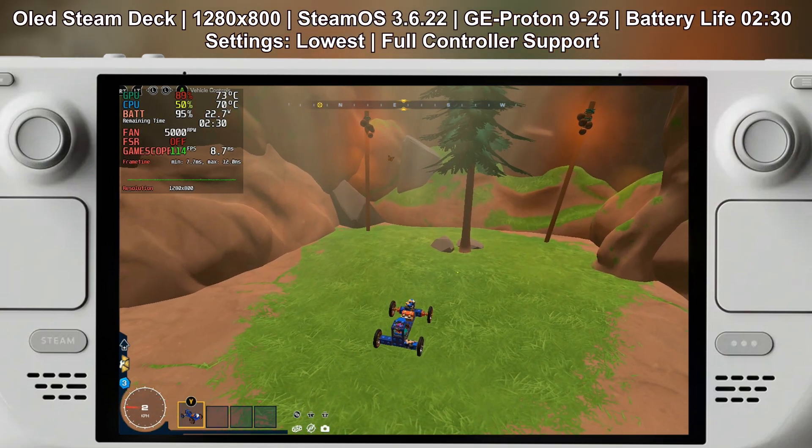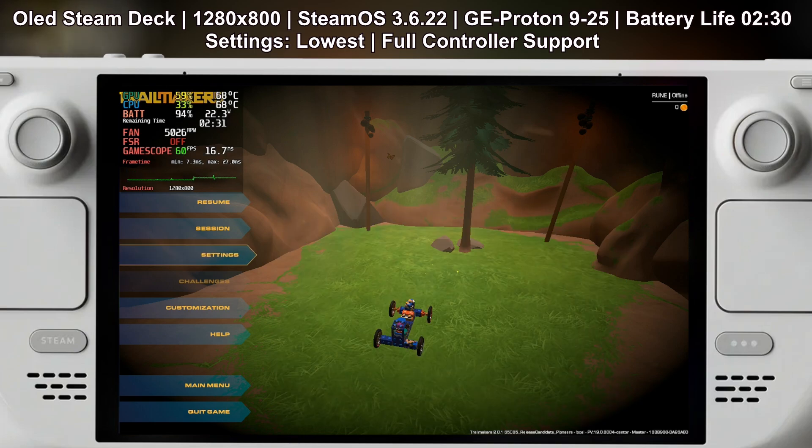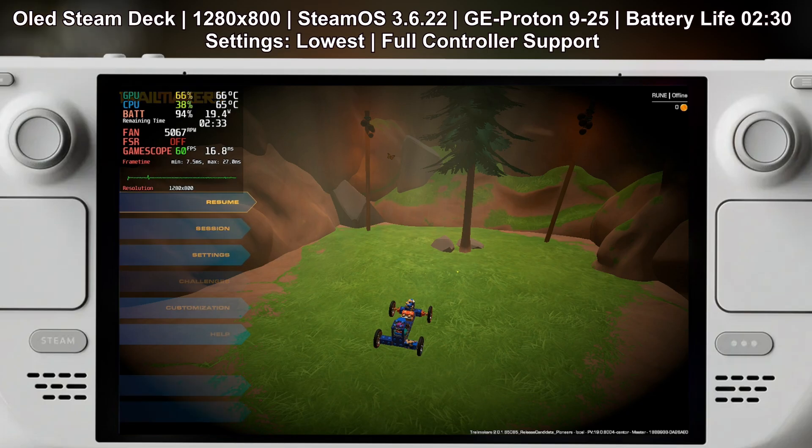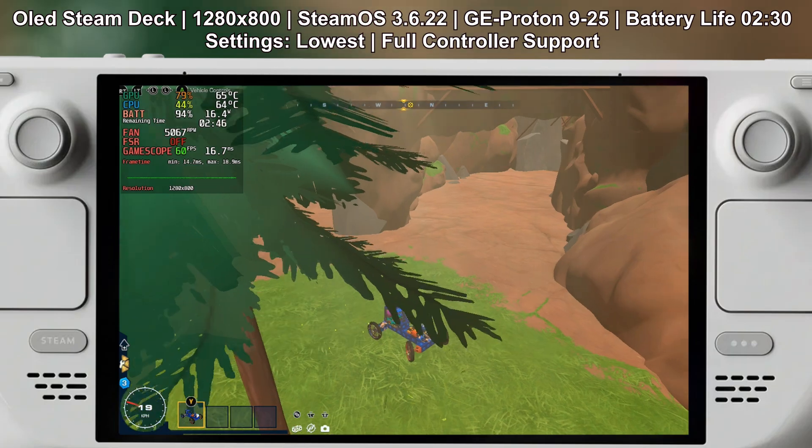Let's talk about how the game actually runs on the Steam Deck. On the lowest settings, it will run at 90 fps on the OLED and will last for around two and a half hours of battery life. If you cap that to 60 fps, you can stretch the battery life to more than three hours.